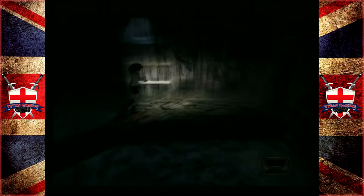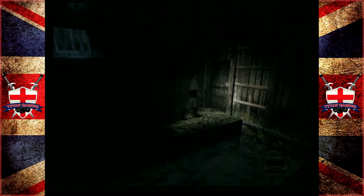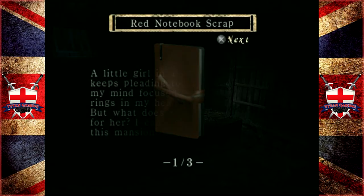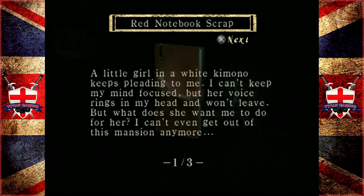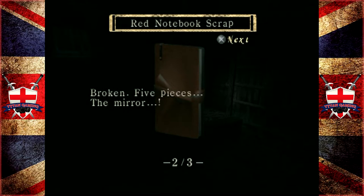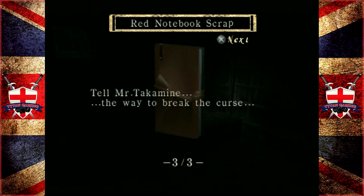I'm going to watch my old footage back. I think I really struggled with that fight somehow last time. A little girl in a white kimono keeps pleading to me. I can't keep my mind focused, but her voice rings in my head and won't leave me. But what does she want me to do for her? I can't even get out of this mansion anymore. Broken. Five pieces. The mirror. Tell Mr. Takamai the way to break the curse.